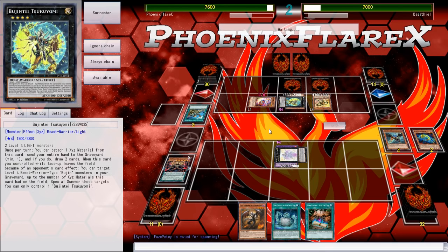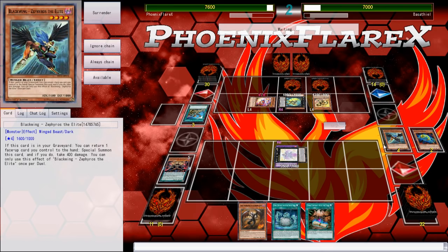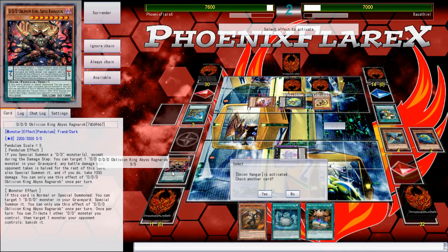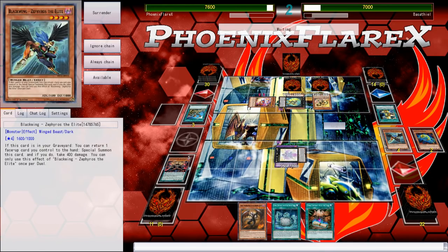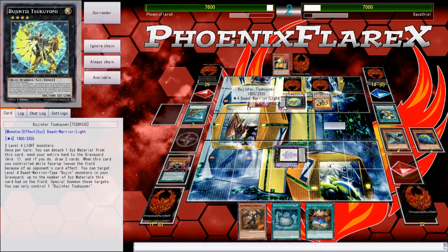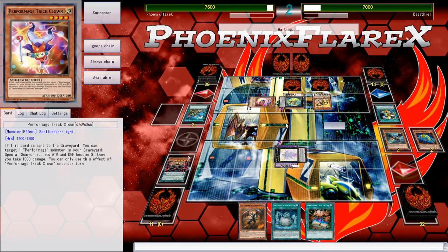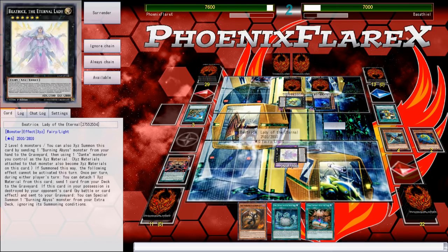There's probably a Dimensional Barrier down here and I'm going to lose to it, so this is a goddamn shame. Evob — did this even use its effect? Yes it did. He upstarted me, that's why I'm at 7600. What is he going to do, make another Tsukiyomi? You can only control one Tsukiyomi — never mind. Damn it, I suck at this game. Why do any of you watch me? I think I am the worst in the world.